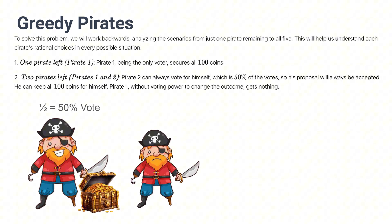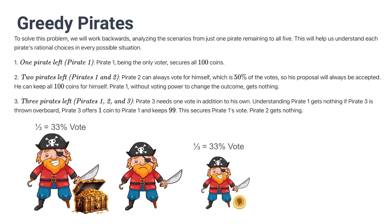But if there's two pirates, the pirate with the highest seniority, pirate number 2, can vote for himself, get 50% of the votes, and take all the coins and leave none for pirate number 1. Now, if there's three pirates left, pirate 3 can't just vote for himself and win. He needs another vote.